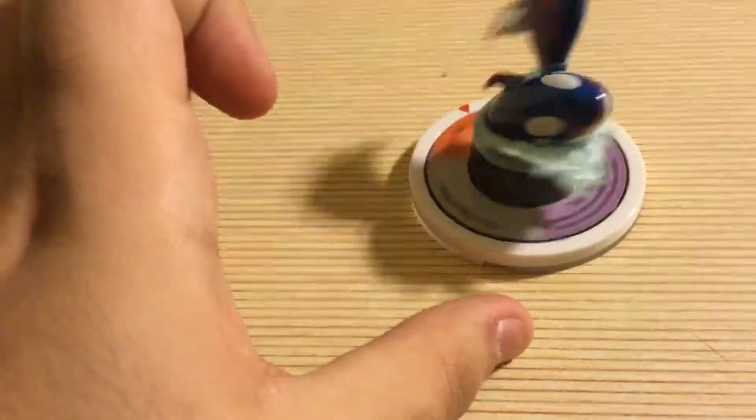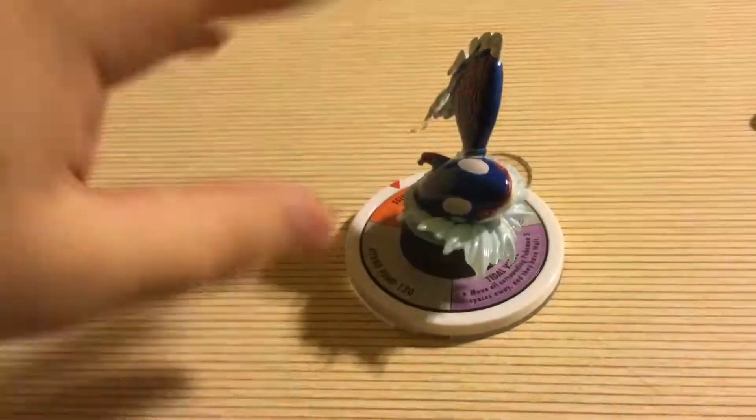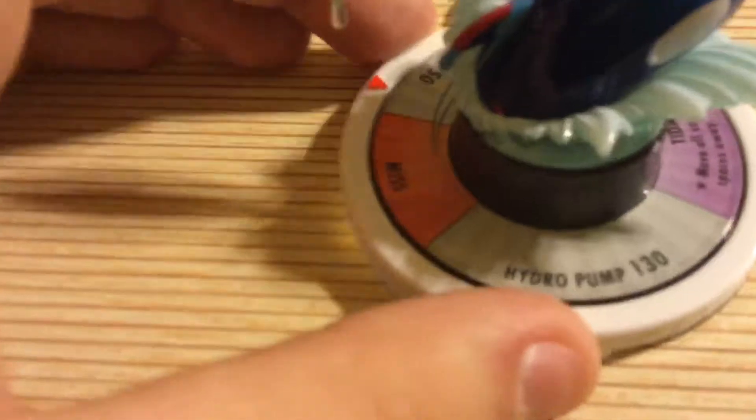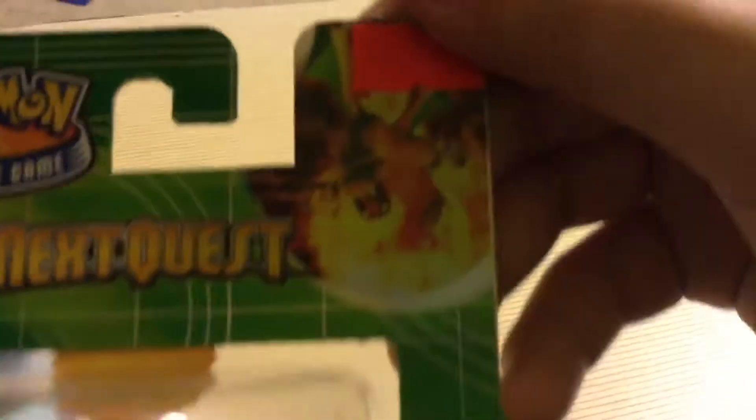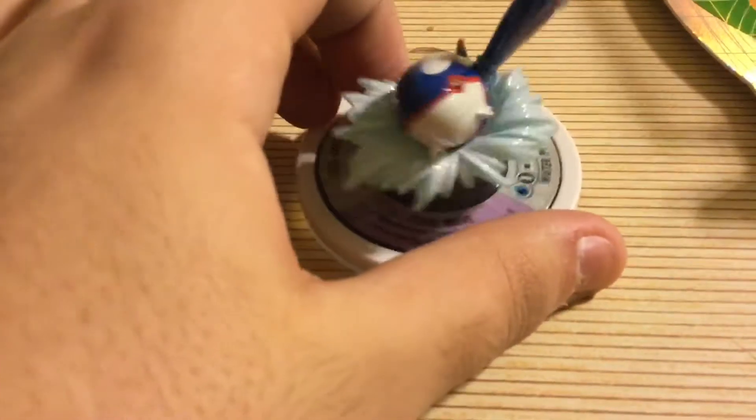It spins very freely — I'm not even trying and it's spinning so much. So this is Kyogre. I was able to find two with both a black and a white bottom — one with Groudon, ironically, and one with Charizard for $5 each. Honestly, I don't want Charizard though. I'd rather get a Feraligate or Riptide starter pack. Water Pokemon are my favorite!